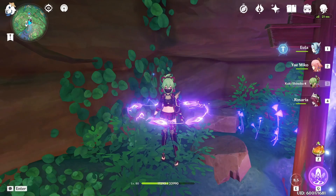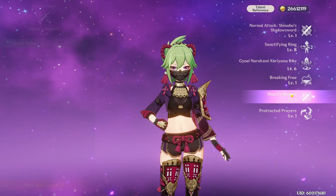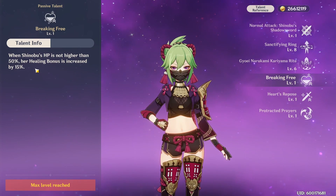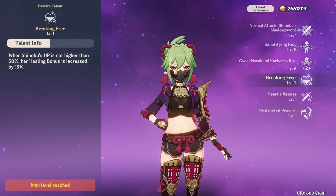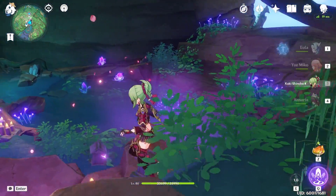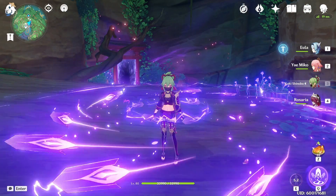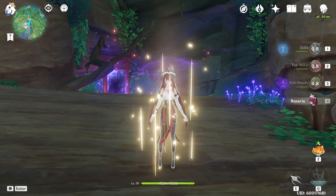3,600 — I think... doesn't she get something for being... healing amount will be increased by 75%? Right, when her HP is not higher than 50%, her healing bonus is increased by 15%. So when she's lower than 50%, she'll heal everyone for 3,800. When she's above half HP, she heals everyone for 3,200, which is pretty good, honestly.